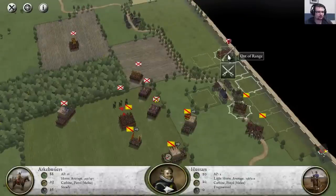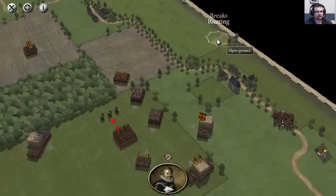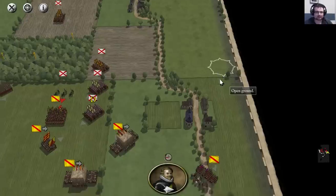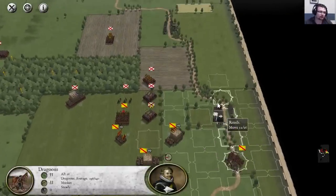I'm going to continue to chase the hussars, attacking them from the rear and flanking them immediately. And they are routing. But as you can see, my own unit is charging the enemy and is routing off the field as well. So there is a chance he will return later on, but for now it's definitely an annoyance.